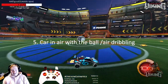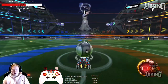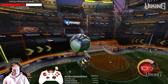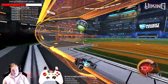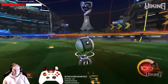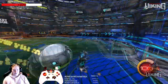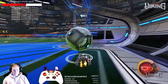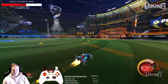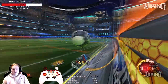Car in the air with the ball — aka air dribbling. This is the glory of mechanics, right? People want to get to this point where they can do fancy squishy stuff. How to get it? Just practice, practice, practice. Drive off the wall, practice hitting it soft on the first touch, then try to give it as much lift as you can and carry it where you want. That's the fifth level of control.